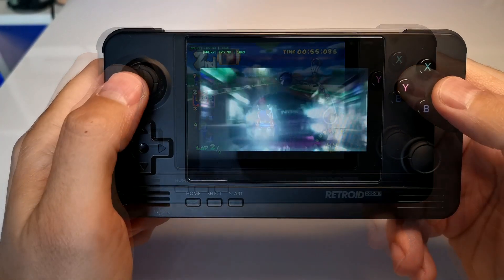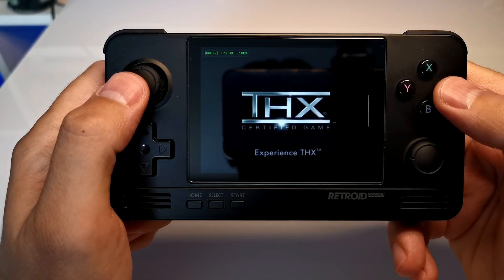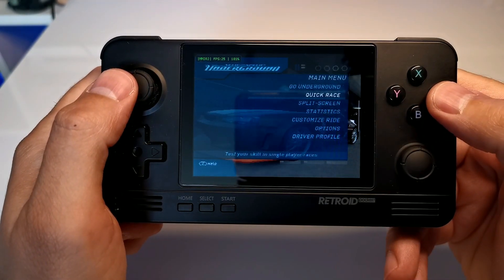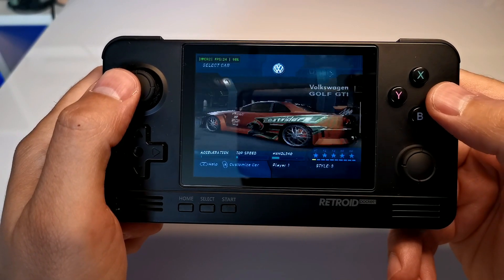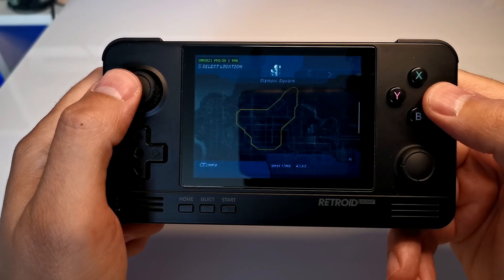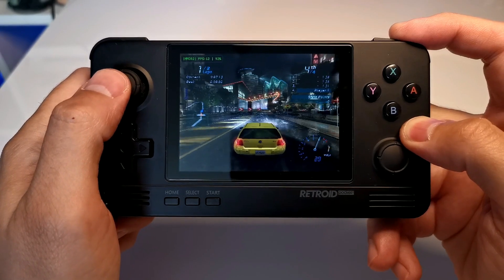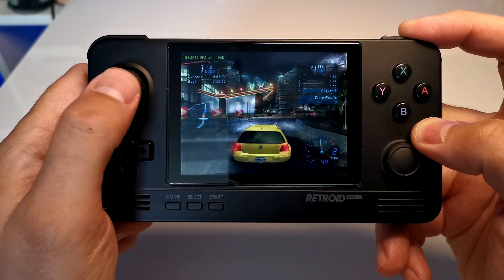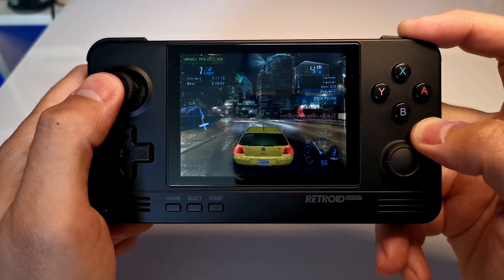Next up we have Need for Speed Underground, and this is where things really start to struggle. As soon as the graphics kick in on the main menu you already see the stuttering, and it's noticeable in the audio as well. With a killer soundtrack like Need for Speed Underground, you want to hear that audio in crystal clarity. When you jump into the actual gameplay itself it is absolutely unplayable, with frames per second dropping to a maximum of 15 — and for a racing game, this is completely unplayable.